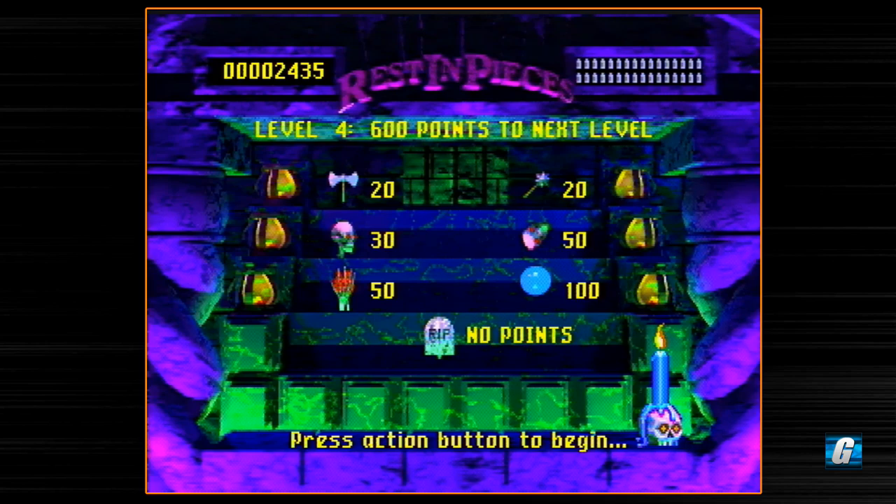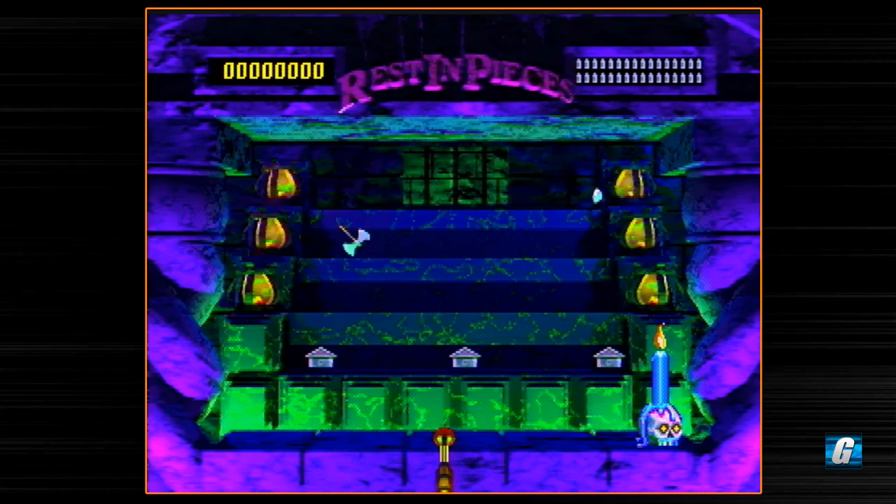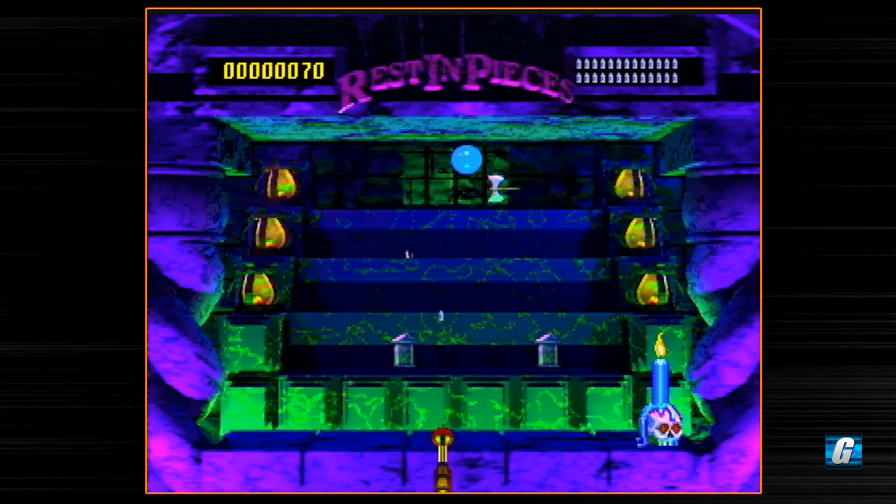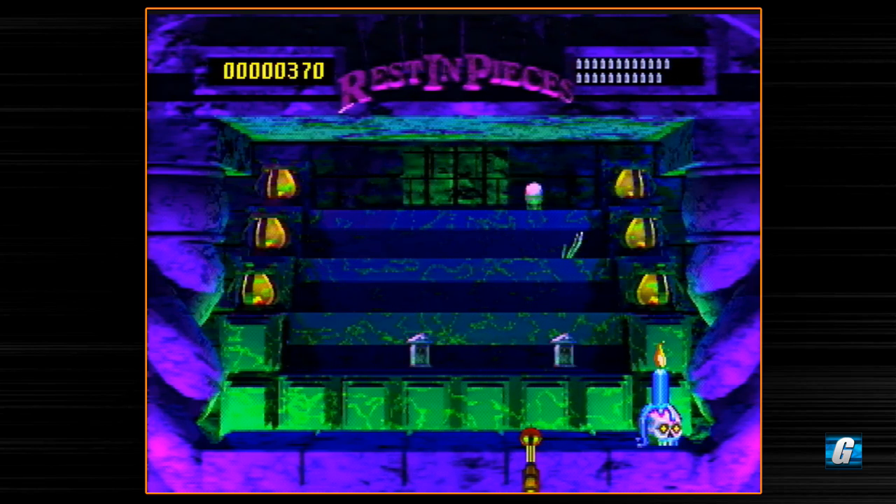These blue orbs are really interesting to hit because these hands come out and launch them at an angle, and they're actually pretty tricky to get because another hand will come up and try to grab it. You can't hit the orb if the hand grabs it — your projectile will get absorbed by the hand. So it's kind of fun. There's some good stuff in this game. This is one of those games that people like to really trash on for CD-i, but I find it to actually be really enjoyable.